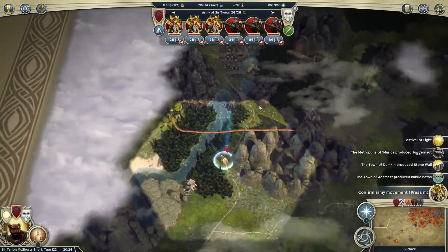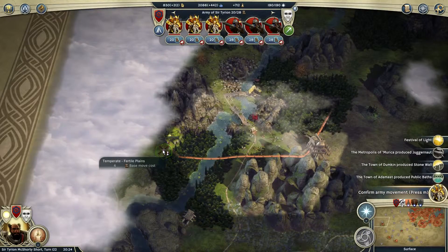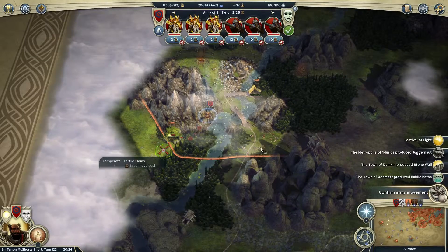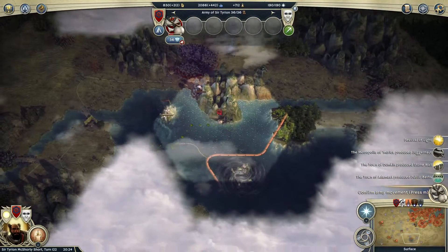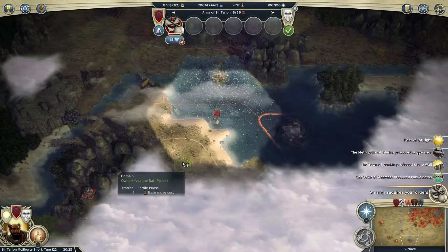Hello everyone, welcome back to Geek's Guide to Age of Wonders 3, and today we're going to continue doing the same old same old — just fortifying, building cities, basically being the emperor of my evil empire.